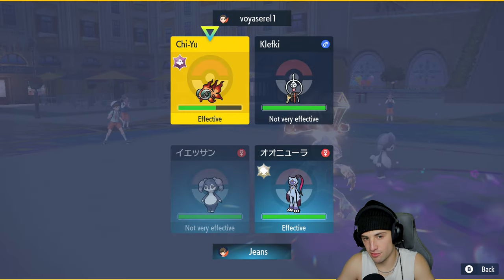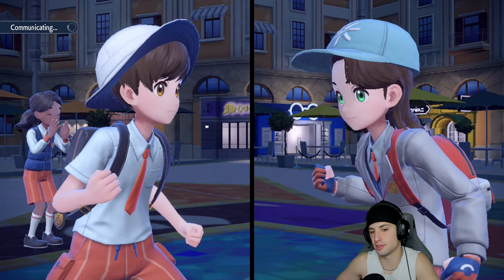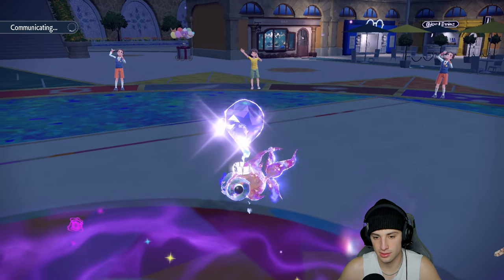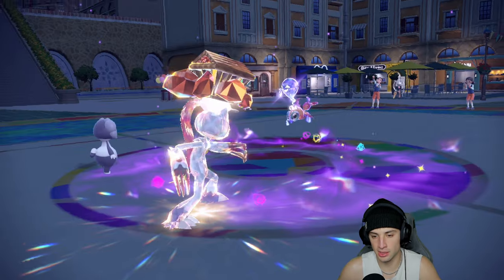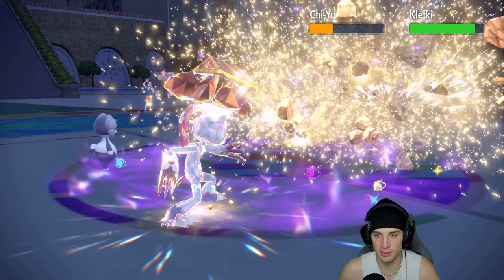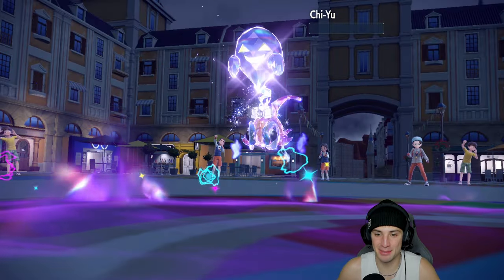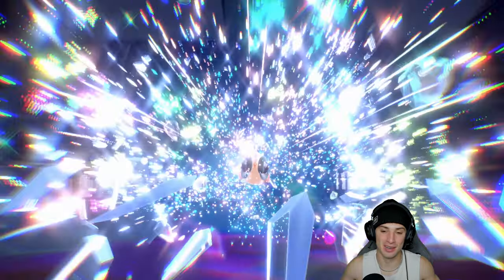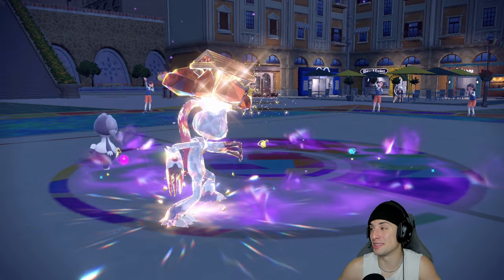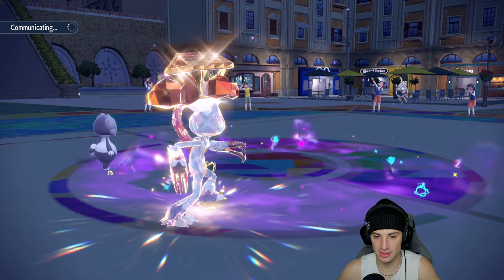I double down on Chi-Yu, Klefki sets up Light Screen — no big deal. Rock Slide comes out without the Helping Hand boost and still does nice damage. Chi-Yu flinches again — oh my lord, double flinch! We KO Chi-Yu and waste their Tera. I feel bad for my opponent watching this — double flinches is brutal. They get no value from Chi-Yu and lose their Tera.